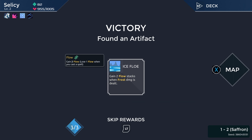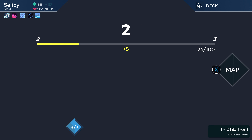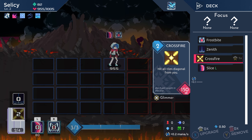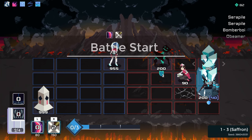How many times does this thing actually hit? Gain two flow stacks when frost damage is dealt. I mean, cool. Skip. So maybe we end up with like two cards — we keep Slice and we keep Crossfire. That might be the way to do this. That means we should be routing ourselves to shops every time. I just realized that. Oh well, too late now.